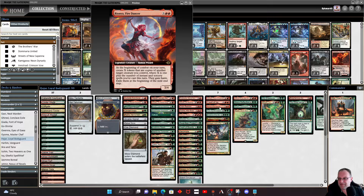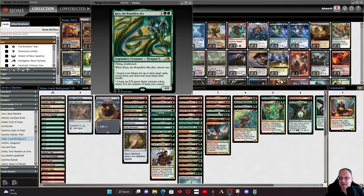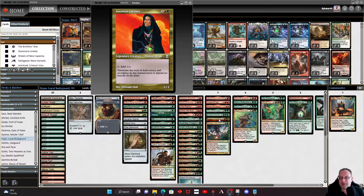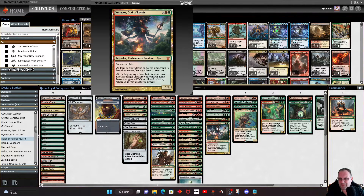I'll be quite happy to copy Kura, the Boundless Sky with Rona — getting extra lands into my hand or creating a Spirit token every turn is fine by me. Kodama of the North Tree is a six-four with trample and shroud for five mana — fairly hard to deal with. Suntail Hawk — going a bit old school — is in for the mana ramp side. Xenagos, God of Revels becomes a god very easily in this deck because of all the green and red multicolored creatures we have, so it's worth playing.